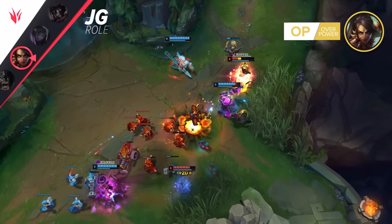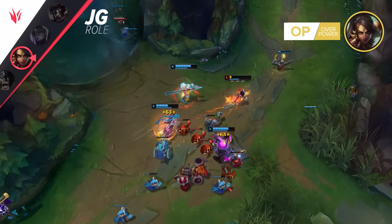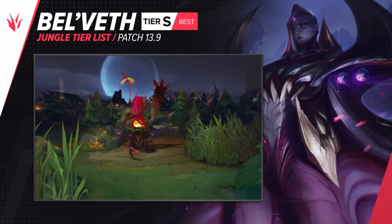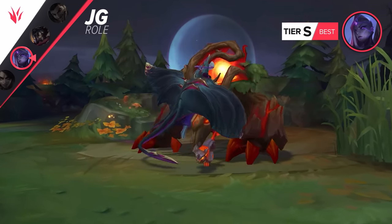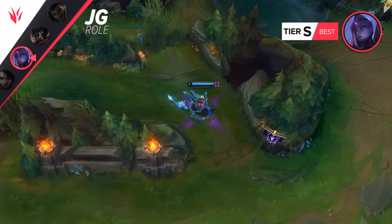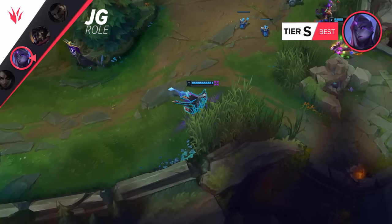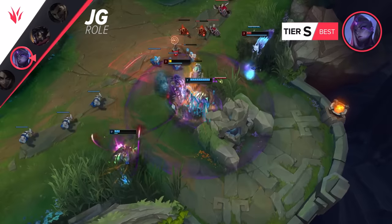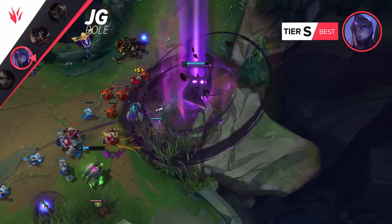Do yourself a favor and invest in a Rocket Belt and the Malignance. Now that we've given you a high skill ceiling AP carry for the jungle, we move over to an AD-type carry. Bel'Veth recently received a change to her Q's monster modifier. Given that this is the ability Bel'Veth spams during her jungle clear and the one she maxes first, it's kind of a big deal. You can gank early on, but your biggest earliest power spike comes at level 6. Once you pick up those Void Corals, you are truly unleashed in terms of carrying potential. No worries if you don't get off any plays before level 6 — if anything, be happy with that outcome, as you are a hyper-scaling champion.